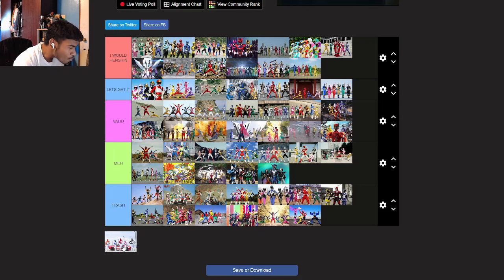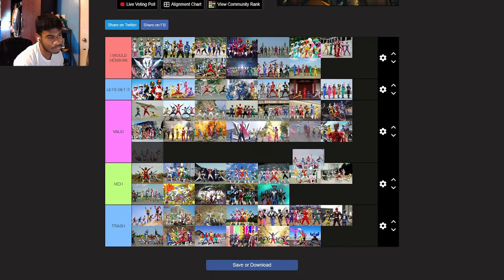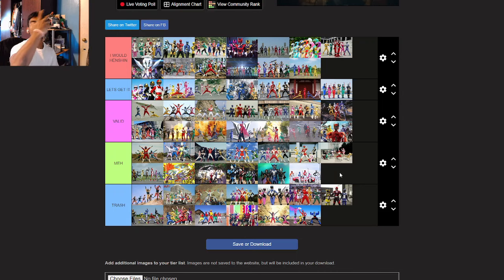Boonboomger — or whatever it's called — I'm going meh. The wheel on the face of the visor is just, what the hell are you doing? It's like they tested out the car theme with one series, then had Turboranger with the windshield wiper concept, and now they made the freaking wheel as the visor. That's nastiness. That's why I went meh with it.